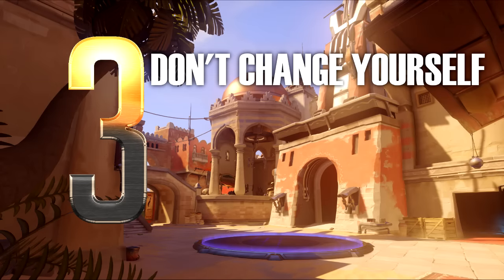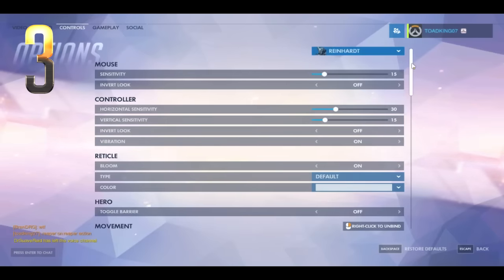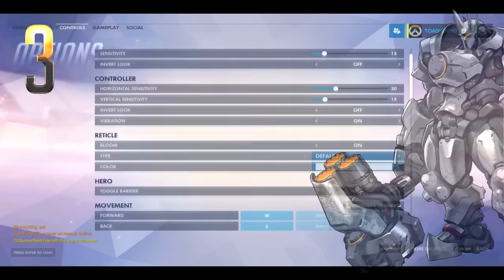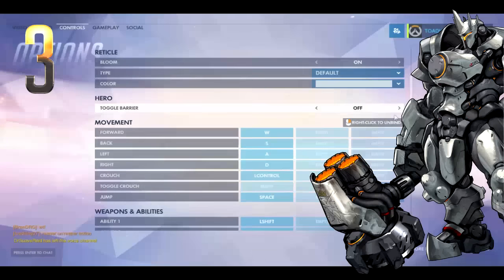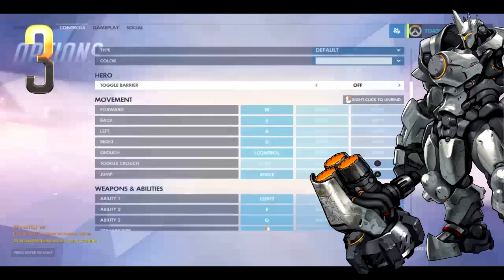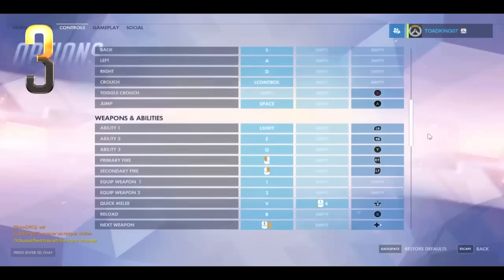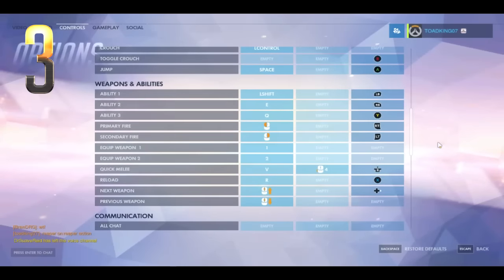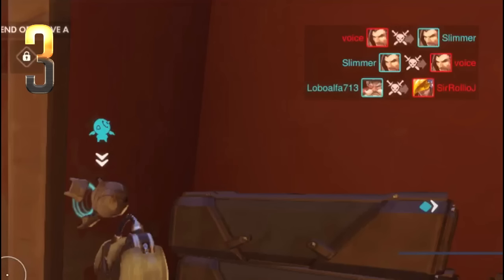Number 3: Don't change yourself — change the settings to fit you. Overwatch has a surprising amount of options that give you an important edge depending on your character and playstyle. For example, you can set Reinhardt's shield to hold-to-activate, toggle, or hold-to-not-activate. Some settings give more control, some give more battlefield insight, and some help with small hiccups. We also suggest turning on the kill feed, as it will help you keep better track of who is alive and who is dead.